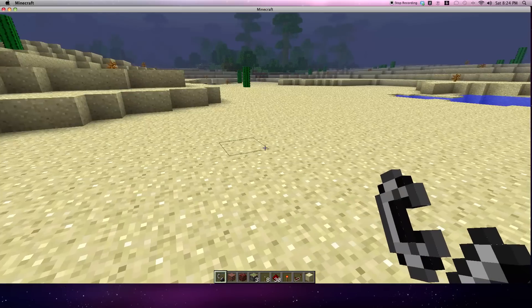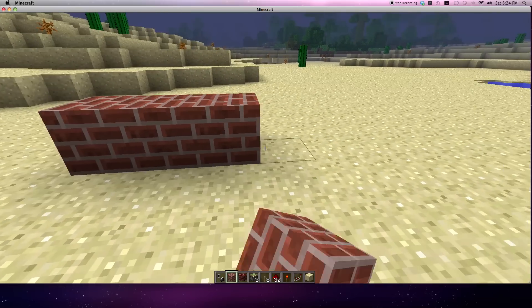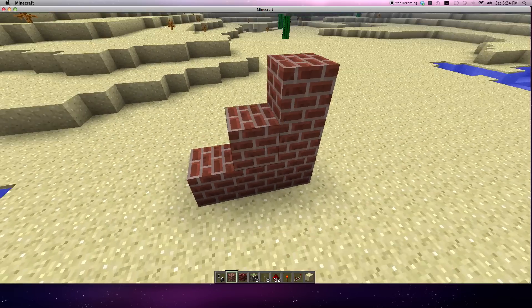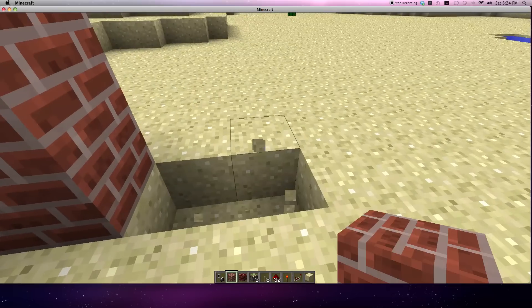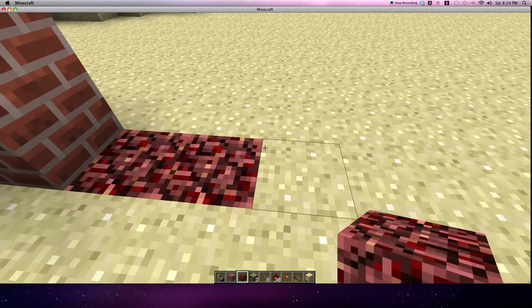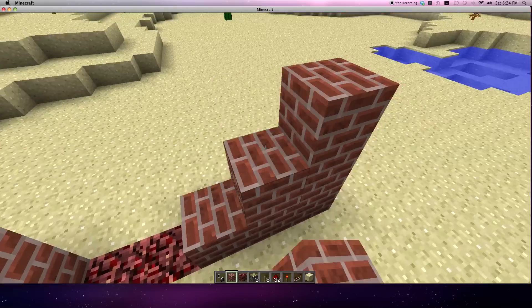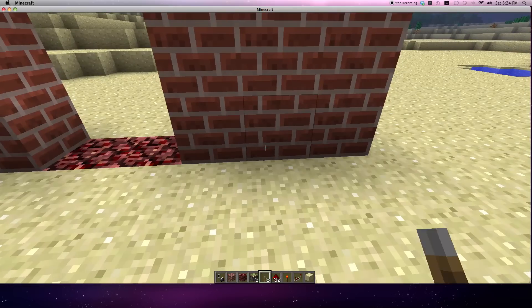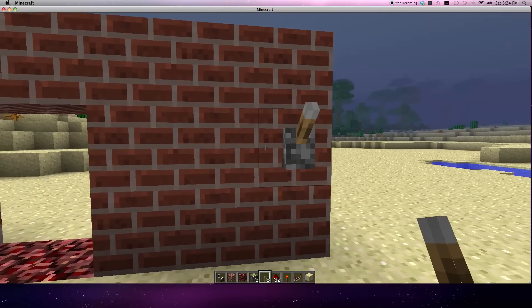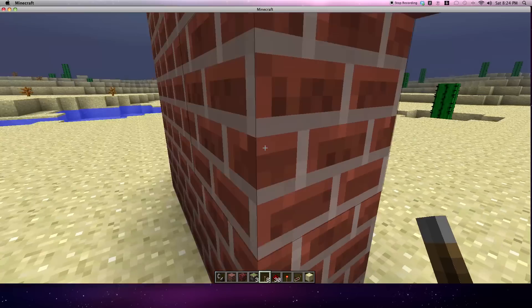Alright, so right here I'm going to show you guys how to build this. You're going to go 3x3, and then you're going to skip two spaces and put another warp in both of them, and then go another 3x3. And then you can just connect the tops, and put a lever on the second to the last row on the end.